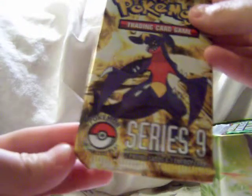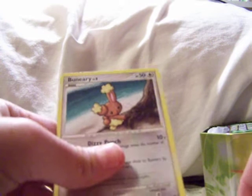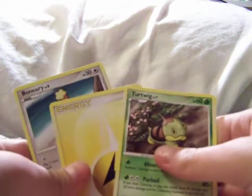With this tin comes a POP pack. I've never opened one of these before — I just know they're little packs with some stuff in them. This is gonna be a challenge to open. I think there's three cards in here. So we got a Lightning Energy, a Turtwig, and a Buneary. Those are all commons. That's fine — I don't care much about the POP series.